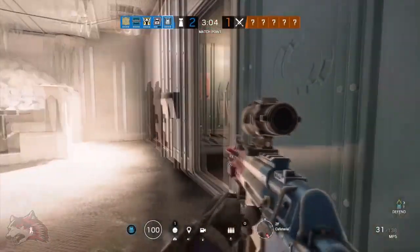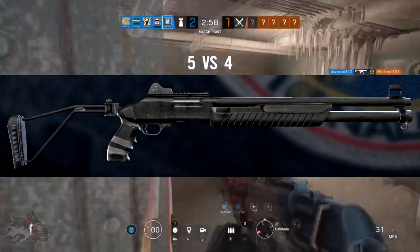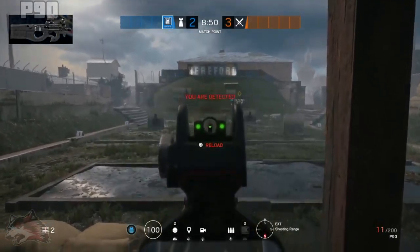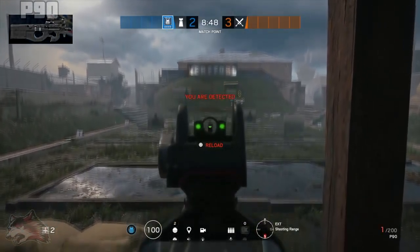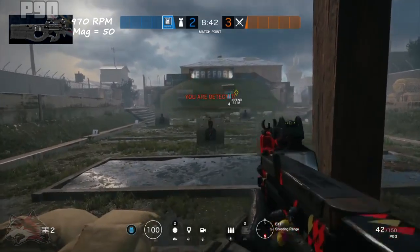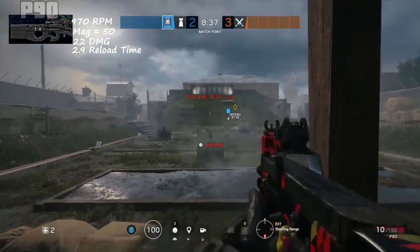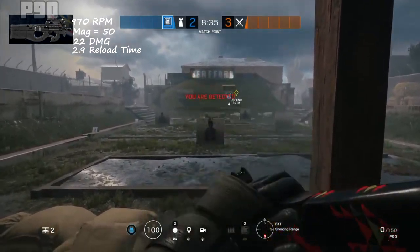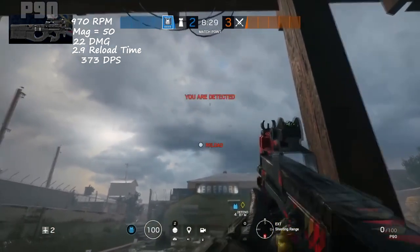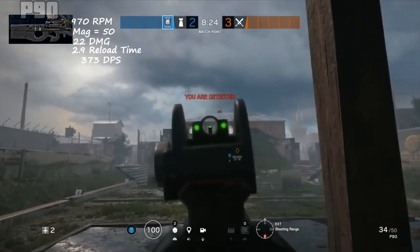Rook has 3 primary weapons: the P90 submachine gun, the MP5 submachine gun, and the SGCQB shotgun. The P90 is effective in close quarters due to its high rate of fire and high recoil. It fires at 970 rounds per minute, has a standard magazine size of 50, close range damage of 22, and a reload time of 2.9 seconds. The damage per second for the P90 comes out to 373. You can run an ACOG on the P90, but that is ineffective due to its high rate of fire and recoil.